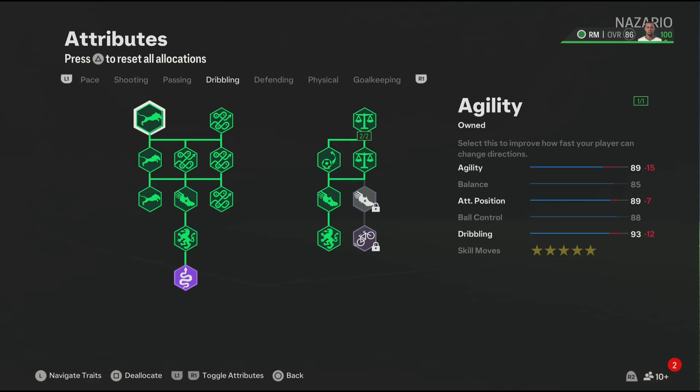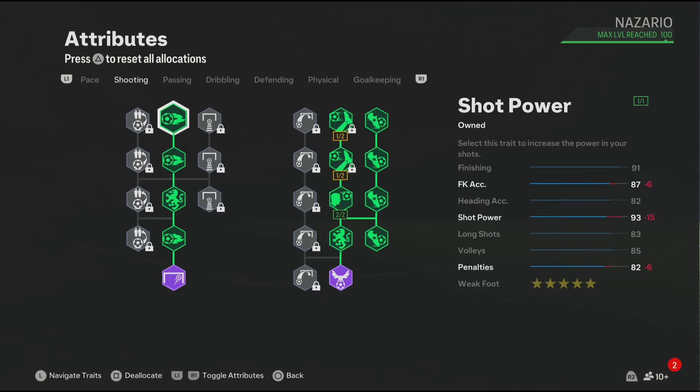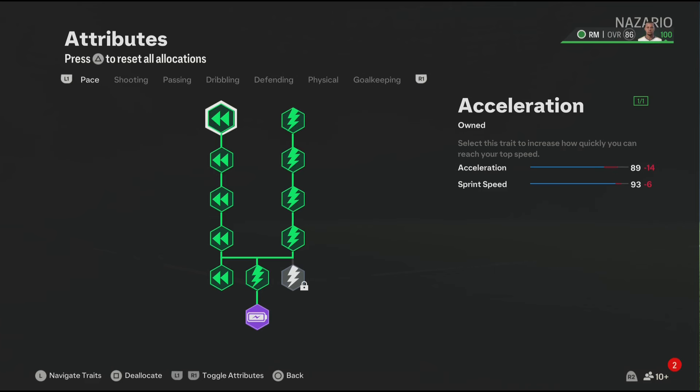For the next section, which is passing, make sure to skip it. Now for the shooting — the shooting section is actually very good. You also get the Finesse Shot playstyle. Make sure to add 5-star weak foot because R9 in the game has 5-star weak foot. For pace, you get 89 acceleration and 93 sprint speed, which is good pace for the R9 build.